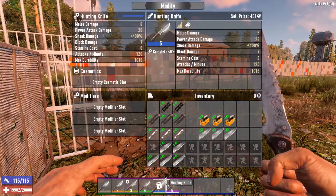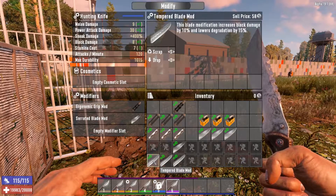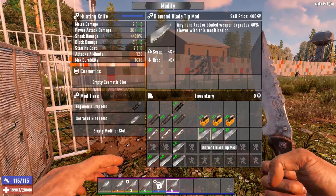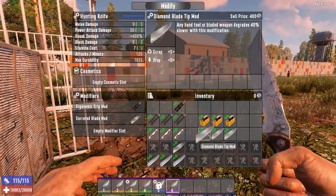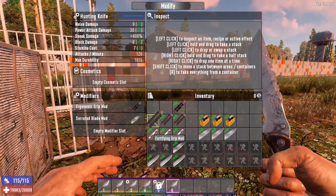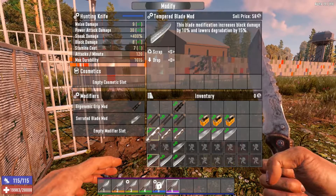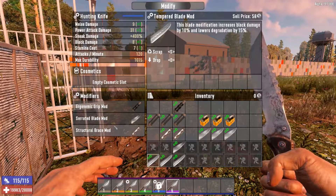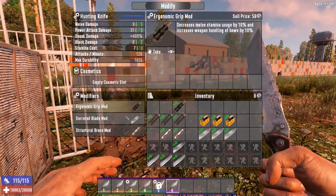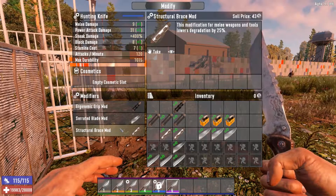So now let's try out tier 5 — that's got 3 modification slots. Again we're going to stick with ergonomic, do the serrated blade, and the third slot: structural brace lowers degradation, or if you have a diamond tip blade by tier 5 later game, that will make it last forever. Adding the diamond blade gives a point to power attack, structural brace adds another. We can't use fortifying and we can't use tempered since we already have the serrated blade mod. So: 10% less stamina, 10% chance to cause a bleeding wound, and structural brace lowers degradation by 25%.